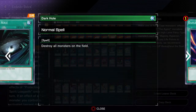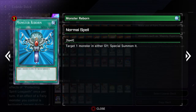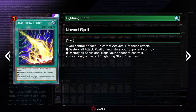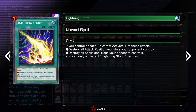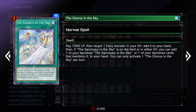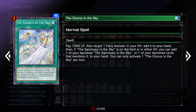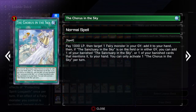Pot of Greed's a good draw spell. Lightning Storm is really good for disrupting your opponent, getting rid of some of their pieces that can disrupt your plays. Or if they're a control deck, maybe getting rid of the whole backrow — or at least forcing the activation of Solemn Judgment. Since Solemn Judgment is only at one, that's not too bad. Most of the time you should be able to destroy the whole back with that card.